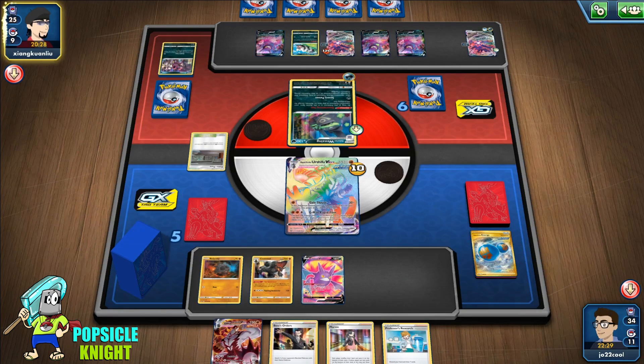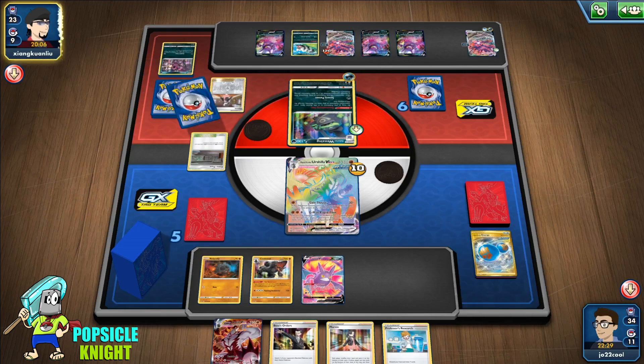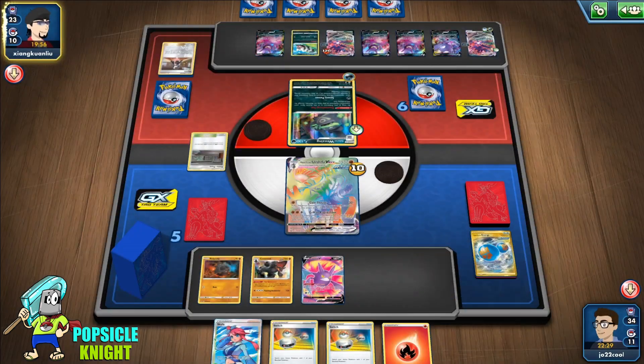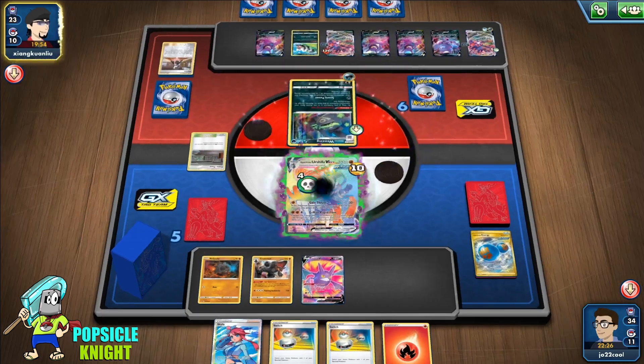With Evolution Incense and Pokémon Communication — I do have Skyla, but sometimes if you don't have another Pokémon in hand and all you have is Pokémon Communication, you still won't be able to use it, especially if you need an evolution Pokémon right away. Having Evolution Incense without having to trade another Pokémon from your hand really helps. I usually put two of each — one Evolution Incense and one Pokémon Communication. It really helps out to easily set up any evolution line with the help of Skyla.